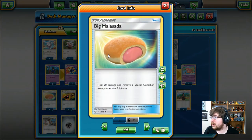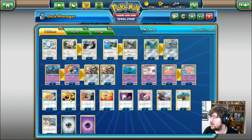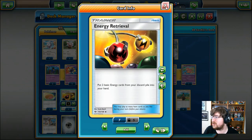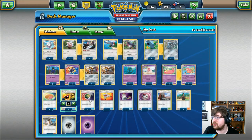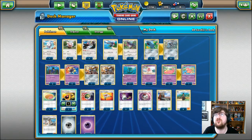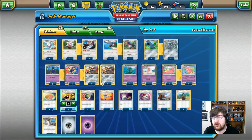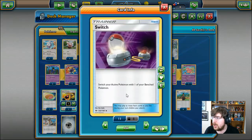A way to remove that condition is Mallow's Kindness — you get to heal 20 damage and remove a special condition. I really like this over the potion. Getting rid of that special condition can mean quite a bit. We do have Energy Retrieval — put two basic energy cards from your discard pile into your hand. We have some Nest Balls — search your deck for a basic Pokemon, put it onto your bench, shuffle afterwards. We do have the new trainer, the Rescue Stretcher — choose one: put a Pokemon from your discard pile back into your hand, or shuffle three Pokemon in your discard pile into your deck. Very good situational card. We also have Switch, and a couple of Timer Balls — flip two coins; for each heads, search your deck for an Evolution Pokemon and put it in your hand.